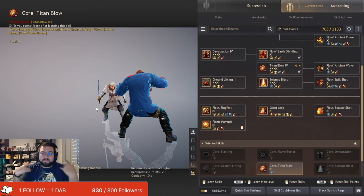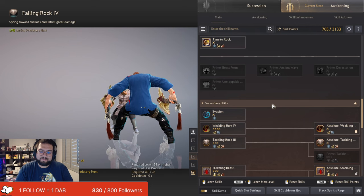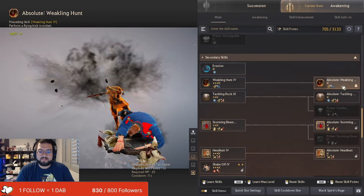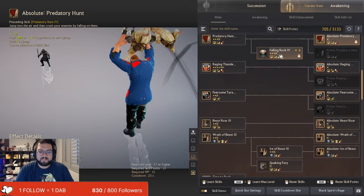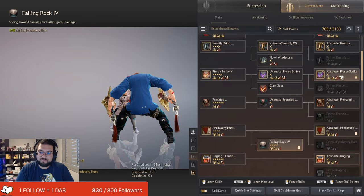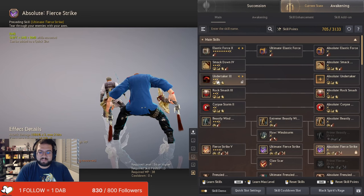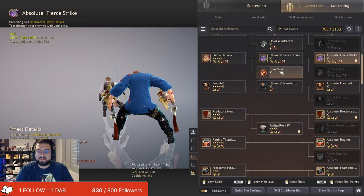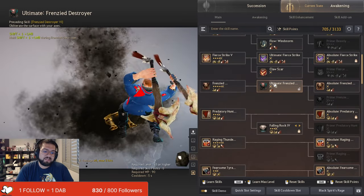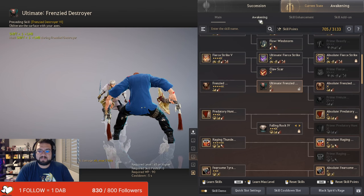PvE is almost the same thing as PvP, just with a couple of skills unlocked. You still want to leave locked all of your movement hinderers — Weakling Hunt, Predatory Hunt, Falling Rock, and Fierce Strike. Keep those locked between both builds. Undertaker is still at level 3. The one skill I definitely want to highlight for PvE is Ultimate Frenzy Destroyer — this skill is amazing in PvE. You're going to take it and spam it whenever your Awakening combo is down.